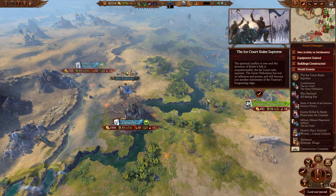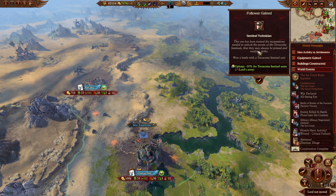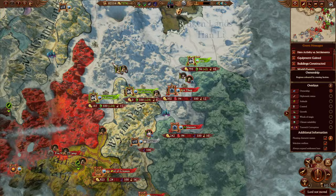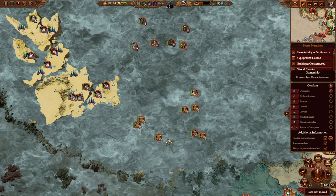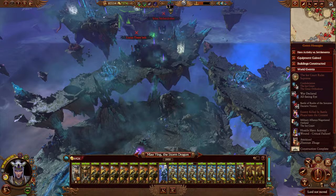Ice Court rules supreme — we're good for them, good for Caterine. The spiritual conflict is over and the devotion of Kislev's folk is unquestionable. The Ice Court rules supreme; the Great Orthodoxy has lost its influence and will become just another instrument of the Tsarina's burgeoning reign. And yes, confederation always happens when that happens. Got a sentinel technician as well — got a charm shield. Now let's go back — it's very odd that we can see all of the factions we were at war with.